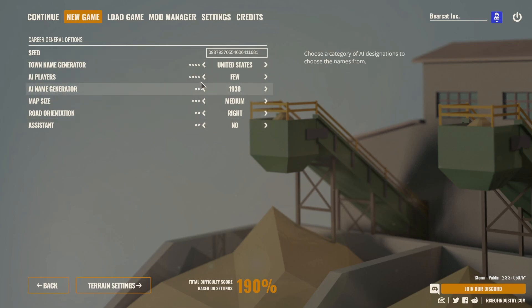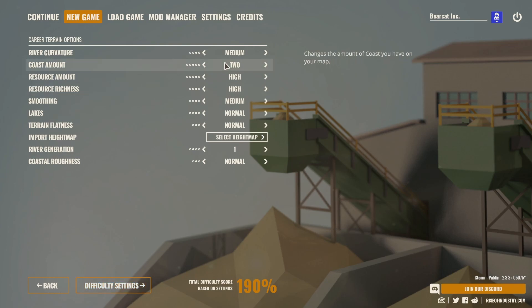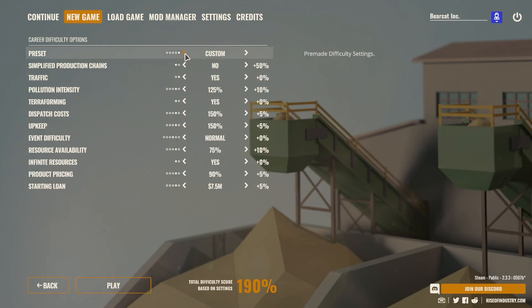You've got different choices here. I put it down to a few AI players, medium map size, and I turned off the assistant — it's a good thing to start with, but I turned it off. I've been going with the default settings, and then on the difficulty settings, the way I've been doing this is coming in here and going to normal. You've got newcomer, you've got normal, which is actually kind of easy mode, and then I went to veteran — and veteran is where I've actually started — which veteran turns off the simplified production chains.